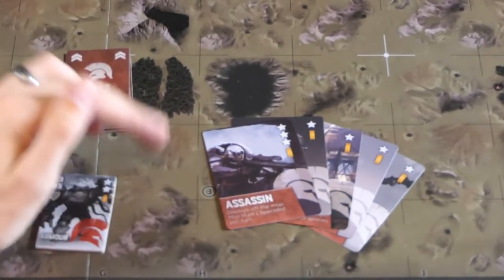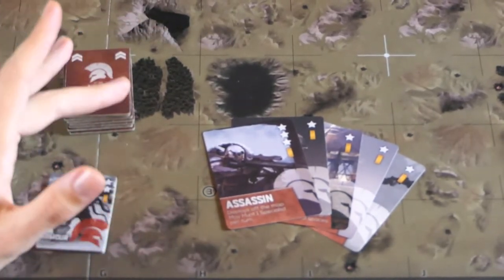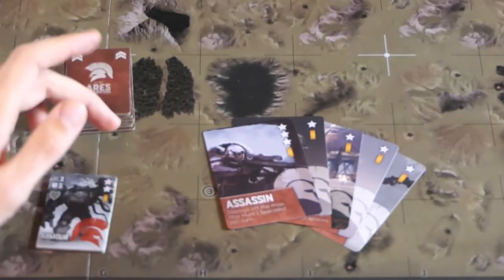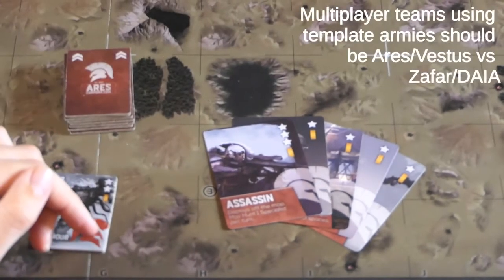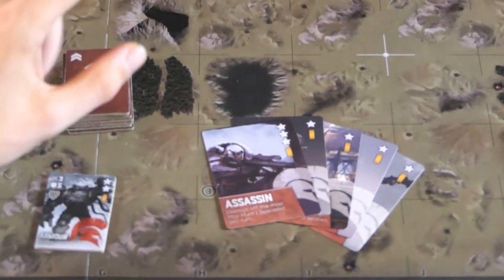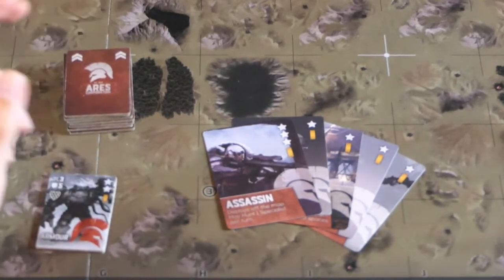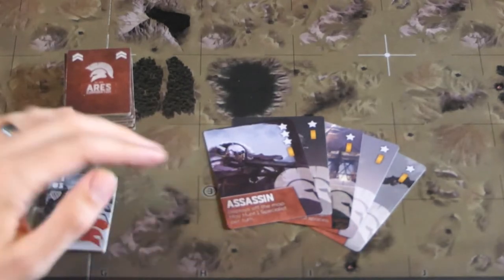The third thing to do is work out your teams. In a game of Farsight, there are always two teams. One vs. one means two teams; three players has two on one side and one on the other; four players is two and two. This way players share their objectives and try to win together, stopping any ganging up on a single player.